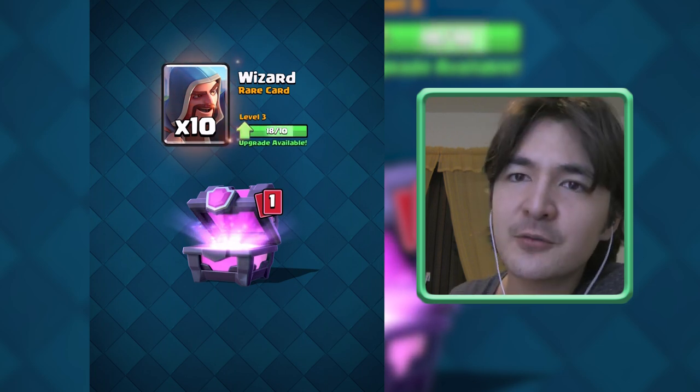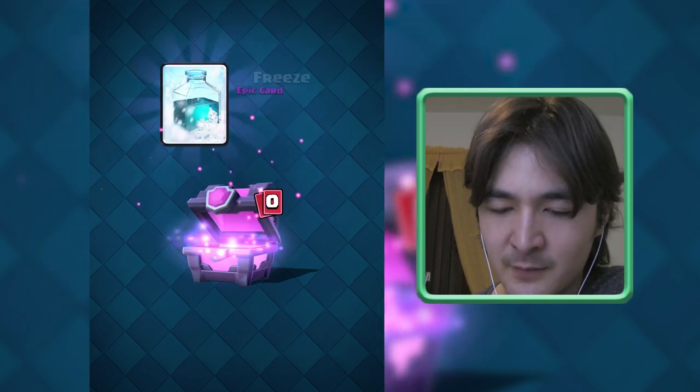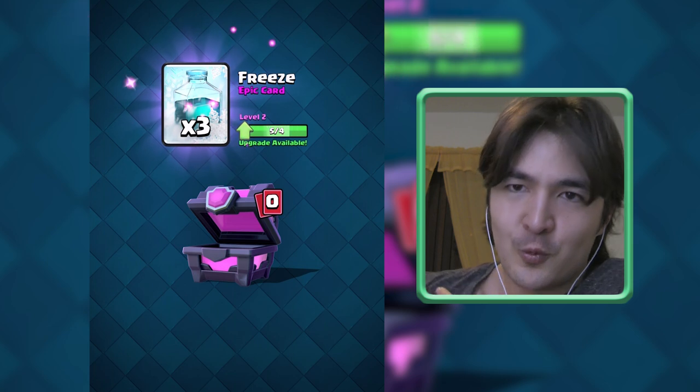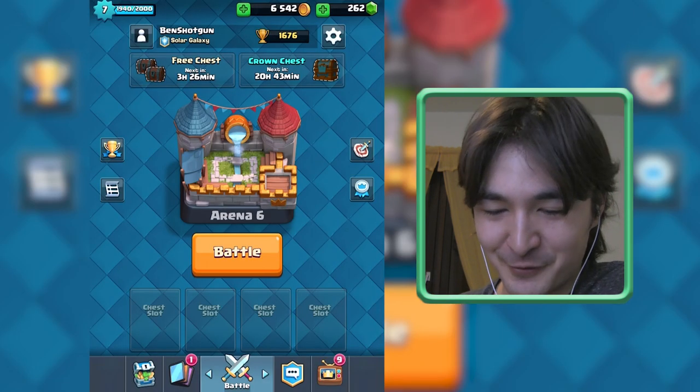I know that I will get an Epic card here. Oh, I like that — that is really good actually! I avoided the Wizard because I only have him on level three, but now I can upgrade him to level four. I think the double Hog Freeze is back!